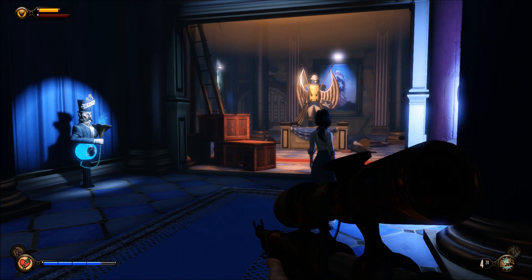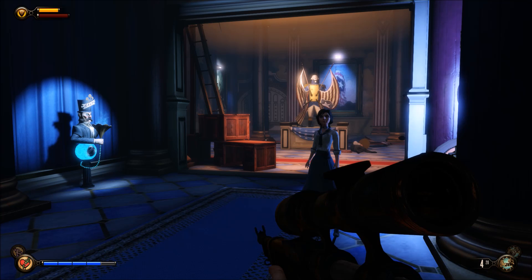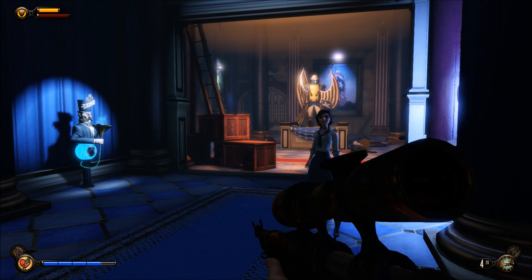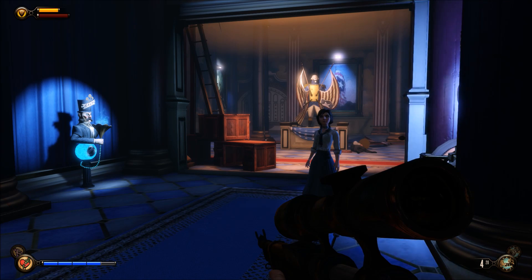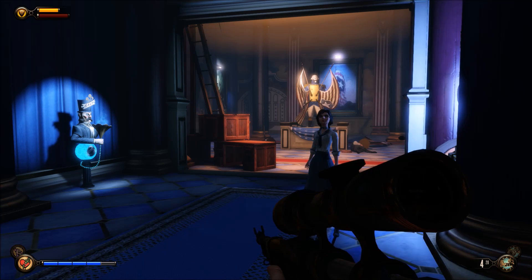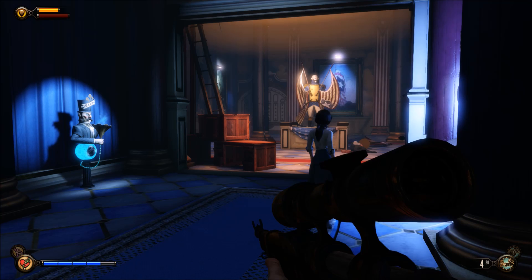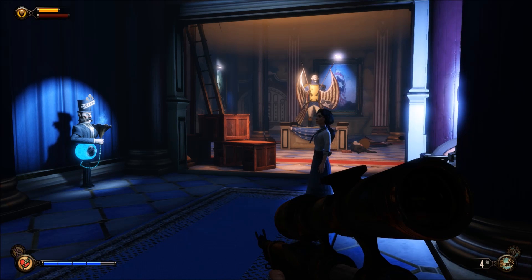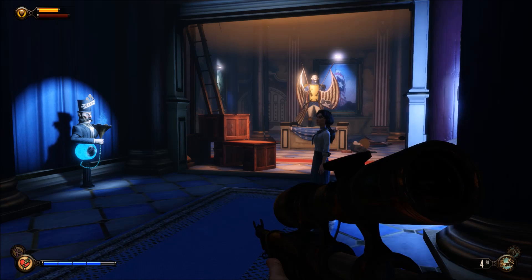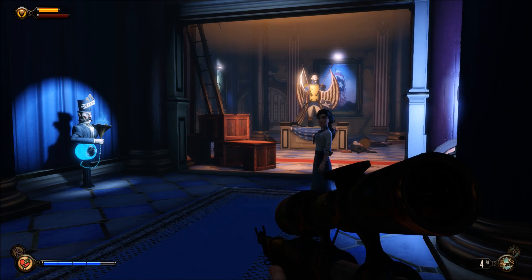Hey guys, today I'm bringing you a really useful glitch for Bioshock Infinite. This one was found a few years ago when the game released on the previous generation, and I just want to show you that it's still working on PS4 and I assume Xbox One as well. This glitch is going to give you access to infinite pieces of gear, infinite lockpicks, and infinite money, and you can run this for as long as you like to build up as much as you want.